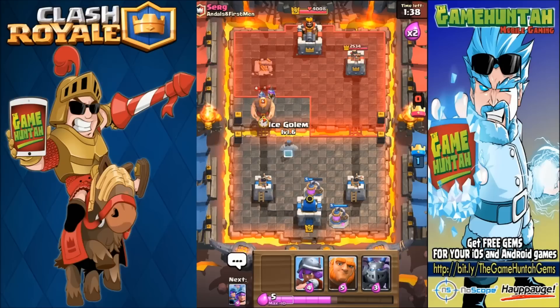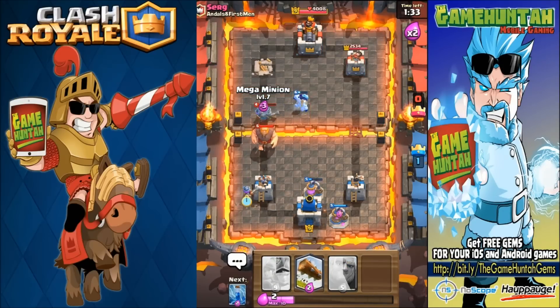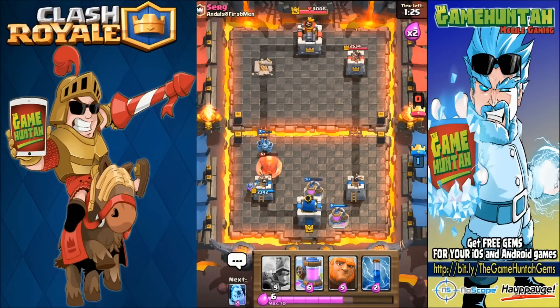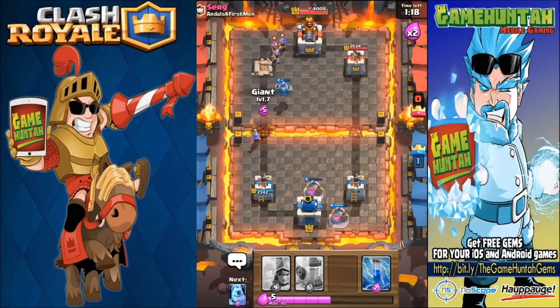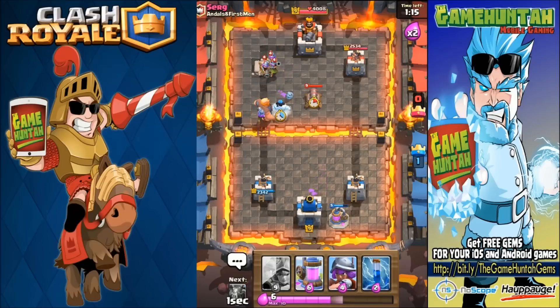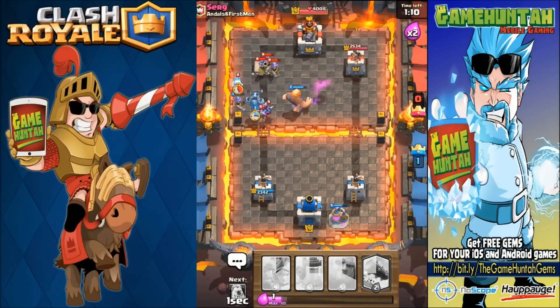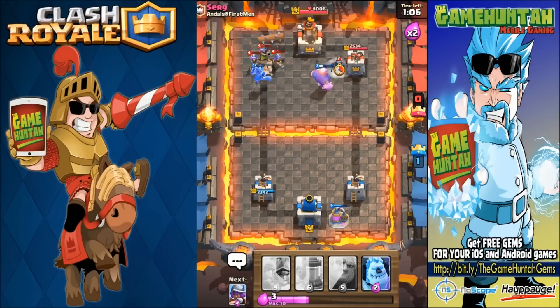We can definitely use the ice golem to distract these girls. Mega minion — mega minion — what a mistake, that was a little mistake. Okay, we're still alive guys. Oh boy, this is not going to end well — going to do giant, ice golem, see what we can do against those three musketeers. I think we should be alright, but we're still alive.